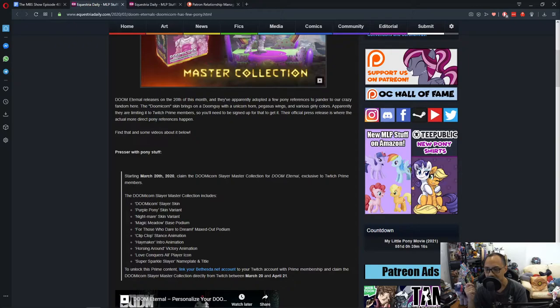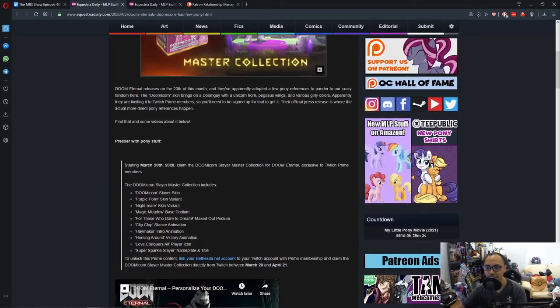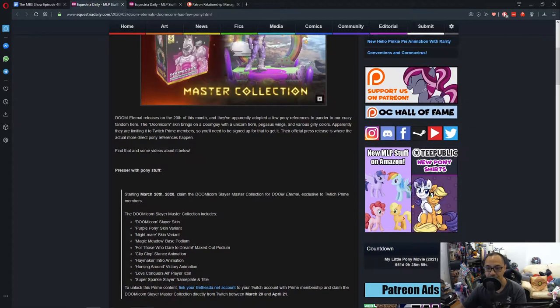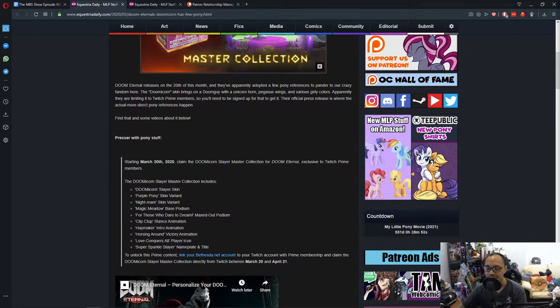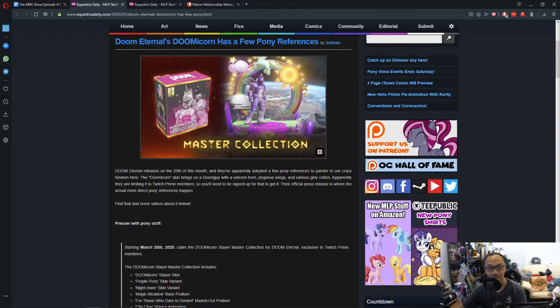You need a Twitch Prime membership and claim the Doomicorn Slayer Master Collection directly from Twitch between March 20th and April 21st. So I'm guessing this is free — all you need is a Twitch Prime membership. If you already have Twitch Prime, that's awesome. If not, I have no idea how much that is — probably ten dollars. So yeah, this is interesting.